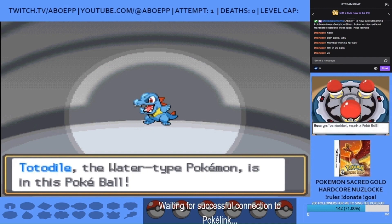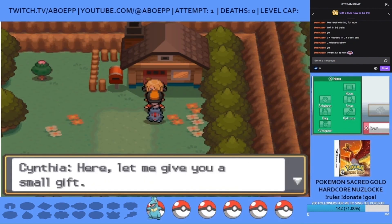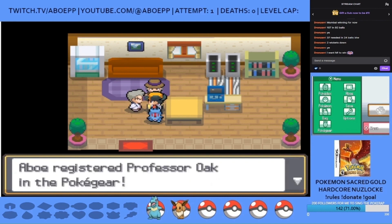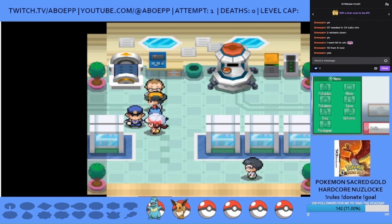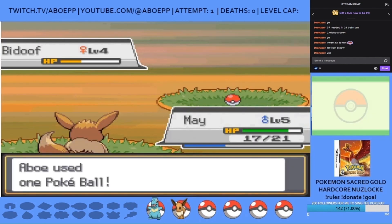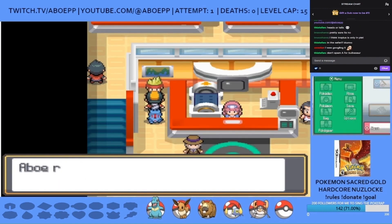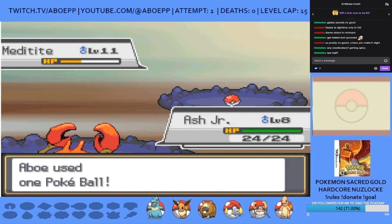Let's get on to attempt 1. I go with Totodile, whom I name Ash, as my starter. Cynthia then rewards me for beating her in the Sinnoh region by gifting me an Eevee whom I name May. After getting the Pokédex and other admin stuff, the important encounters are Reggie the Bidoof, Trinity the Chinchou, Ash the third — a Charmander obtained after I tested my knowledge of Pokemon — Bucky the Dunsparce, and Shauna the Meditite.